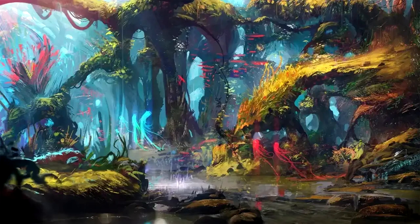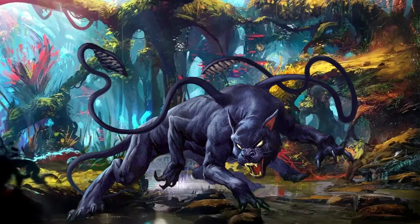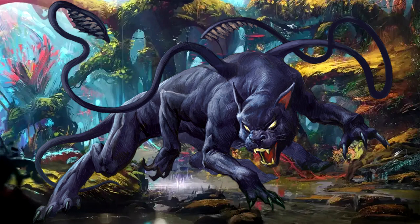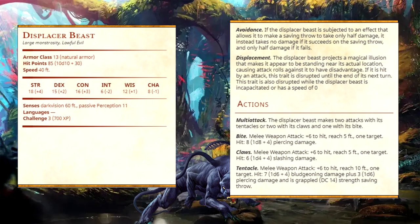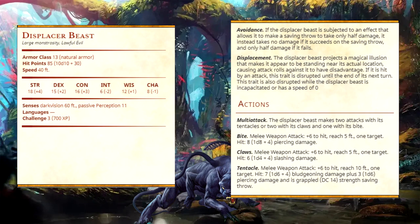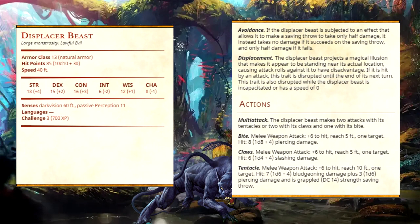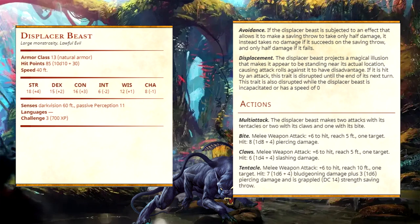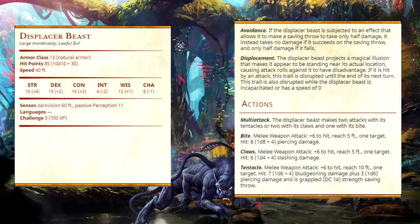Now let's go over what they have at their disposal in combat. Starting with a regular displacer beast: they have an AC of 13, 85 hit points, and a speed of 40, which makes sense given their six legs, with a challenge rating of 3. They have an ability called Avoidance — if subjected to an effect that allows a saving throw to take only half damage, they take no damage on a success and only half damage on a failure, essentially an innate rogue Uncanny Dodge.